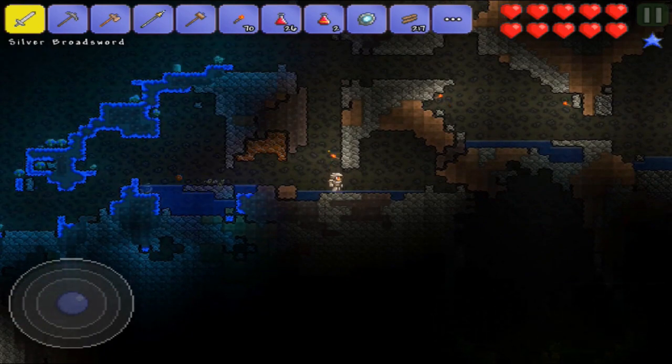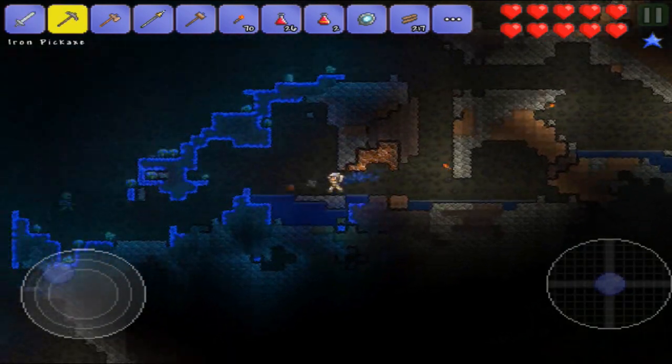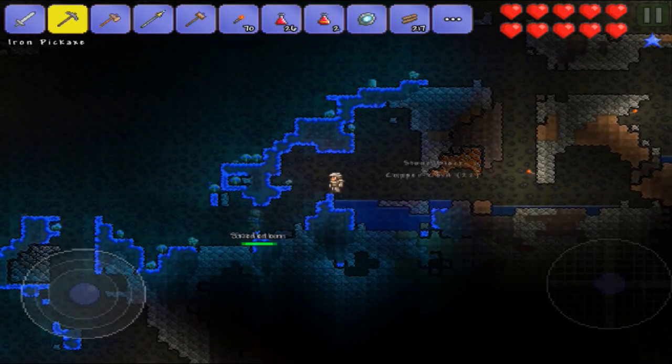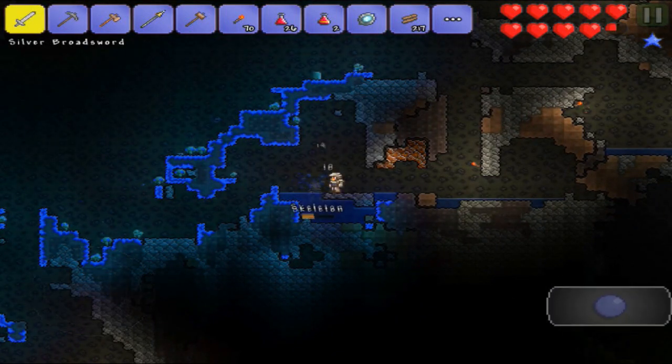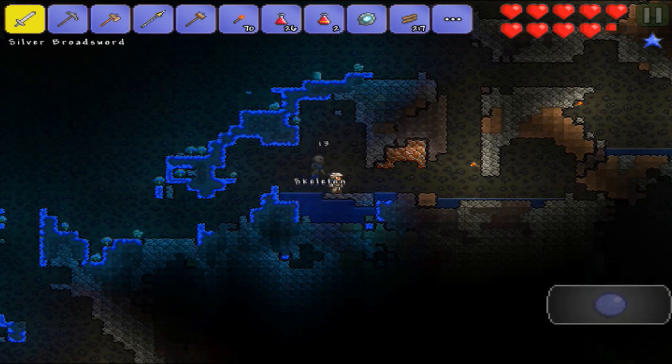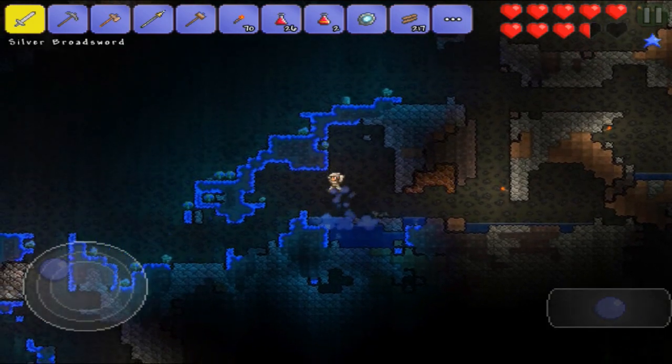I don't need that. How do I get out of this? I guess the easiest way is just to do that. What is this? Oh, this is just a regular skeleton. Skeletons look like zombies in this game — I gotta be honest, that does not look like a skeleton to me because it's tan. I think skeletons would be more white, but whatever.